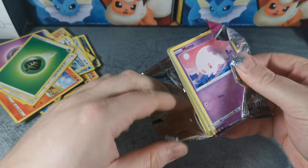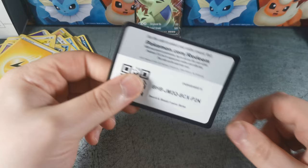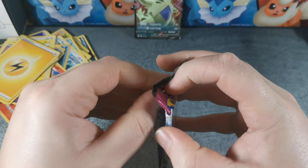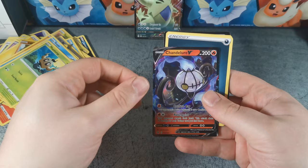Bolton artwork on this pack. Let's see — we got a Tyranitar V, I guess that's the first hit here. An alt art would be nice. I'll keep saying it ad nauseum: alt art, alt art. Espeon, Gengar, or my most wanted. We got a Chandelure V.